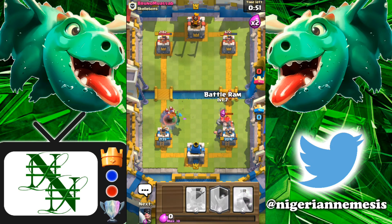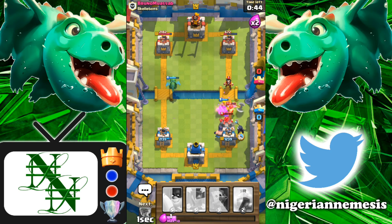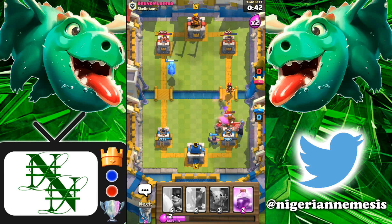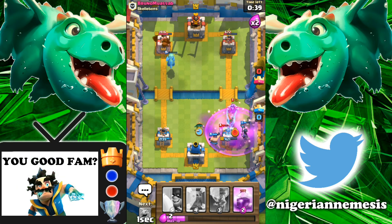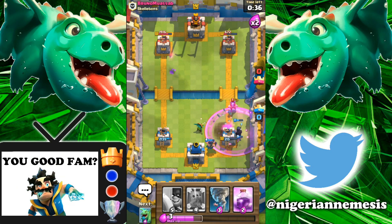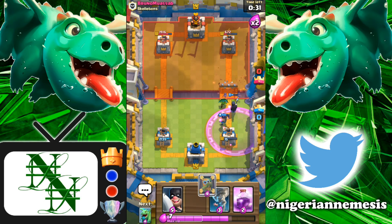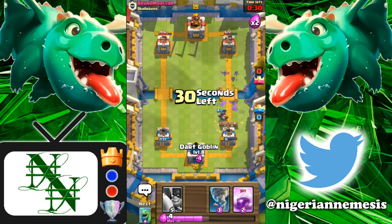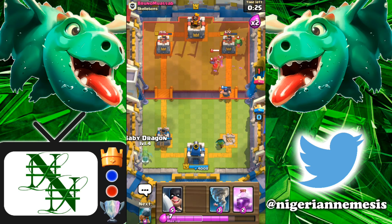Now we have to deal with a lumberjack and golem. Our battle ram is going down as a defense and distraction. This is gonna be pretty tough to stop. The lumberjack is going to town — our tower is going down really really fast. Is that going to be the first tower? Not yet — the tower is down to 15 HP. The log will clean up our night witch, dark goblin, and take out the tower. We are down one zero here without a heavy spell — this is not good.